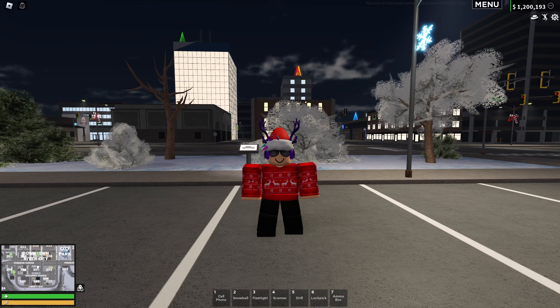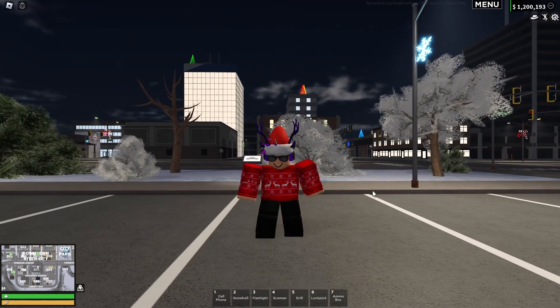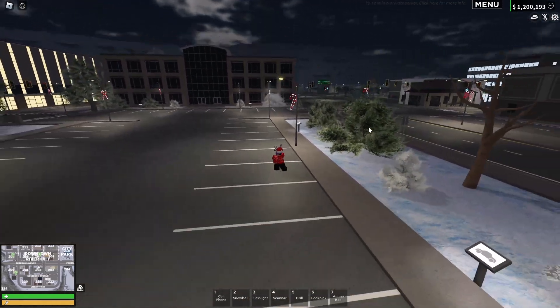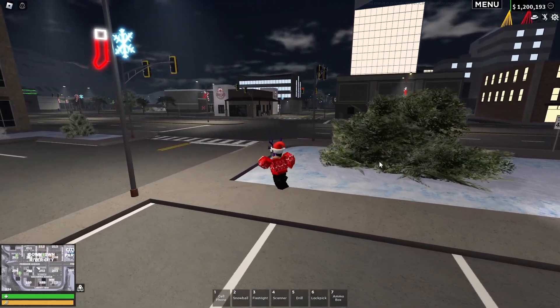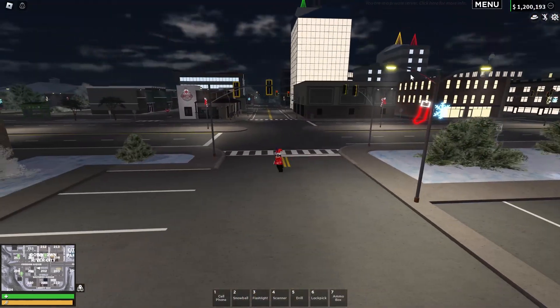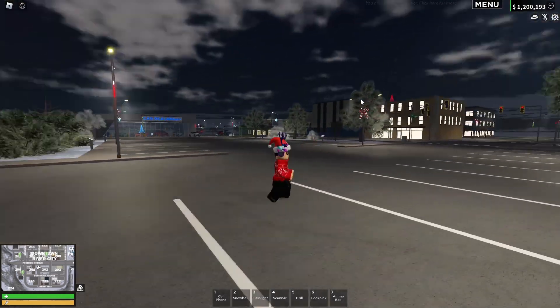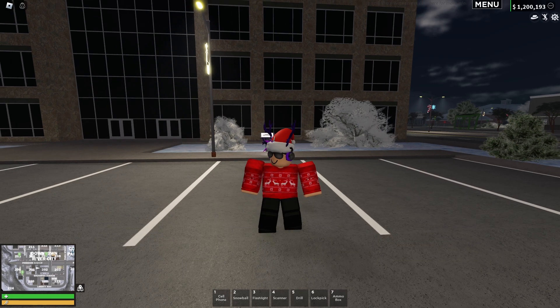Hello everyone, welcome back to another ERLC update video. The winter update just came out a little bit ago, so we're going to go check it out and see what's kind of changed. I think it's pretty obvious though — snow map and decorations everywhere for Christmas. There's even some trees on top of the buildings, which is pretty cool. Let's check out the devlog quick.